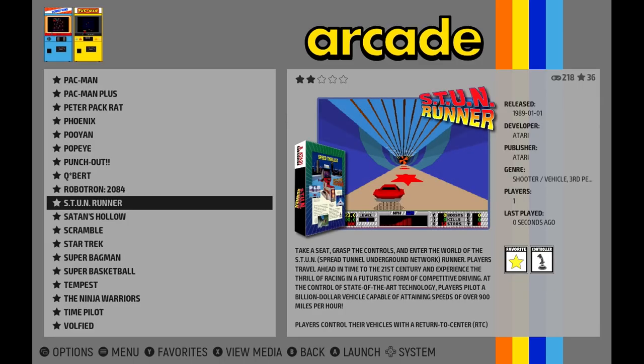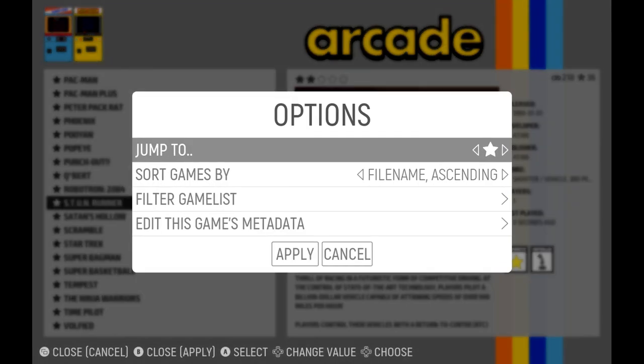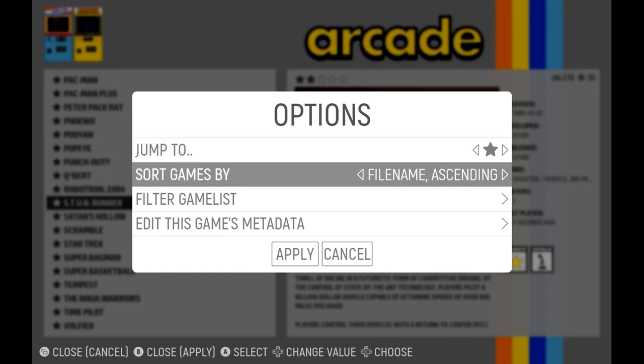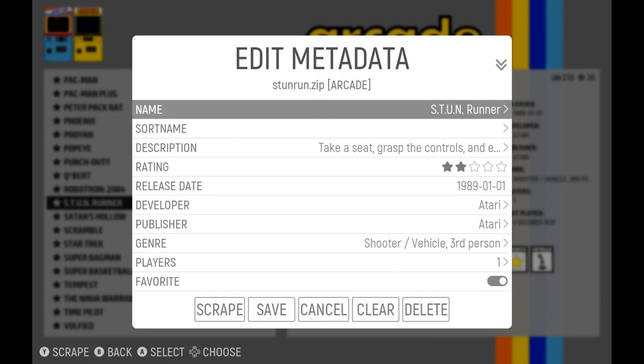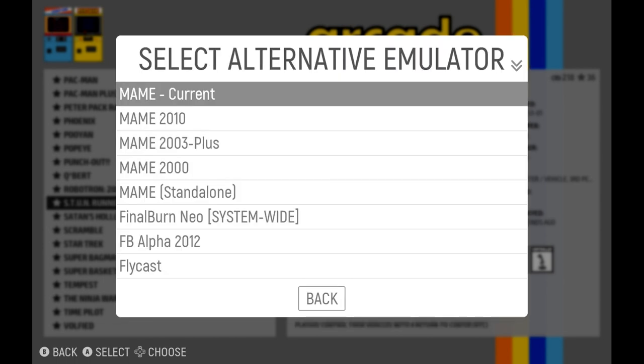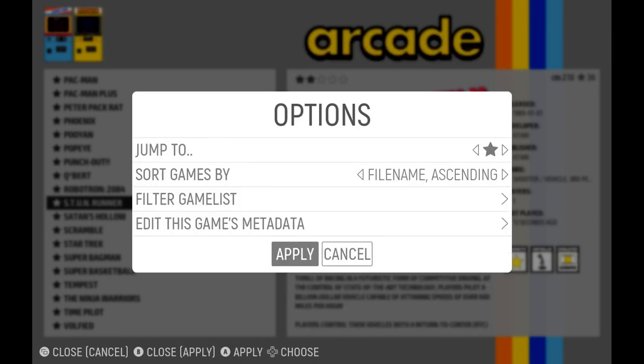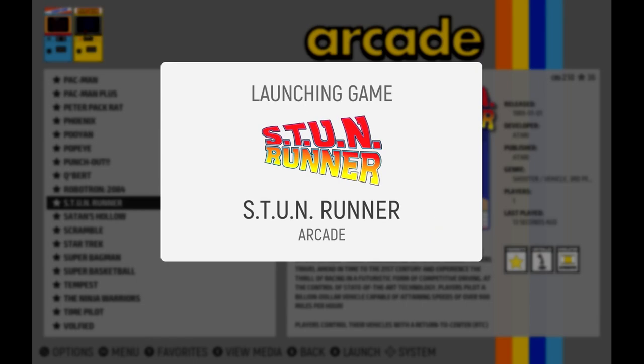To change a game's emulator, highlight the game in the list and hit the View button on your deck. This brings up an options menu. Choose Edit This Game's Metadata, then scroll all the way to the bottom — tap the right trigger to jump there faster — and choose Alternative Emulator. Now select one of the MAME cores you would like to try. MAME 2010 seems to work a lot for me, so start there. Now try the game again. If it works, great; if not, wash, rinse, and repeat until you get a solution that works. In this case, Stun Runner now works with MAME 2010, so we're good to go.